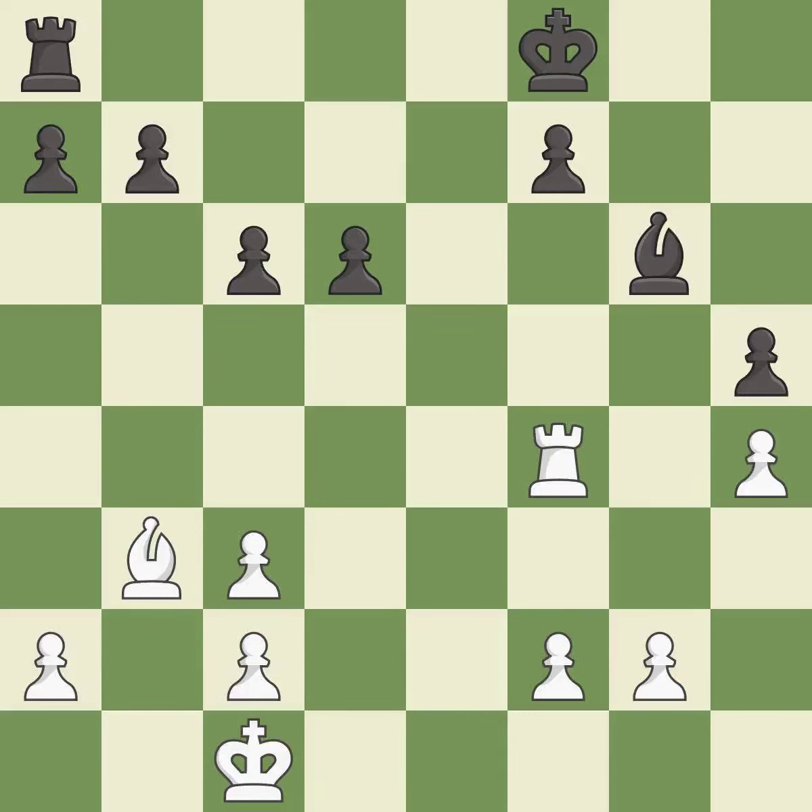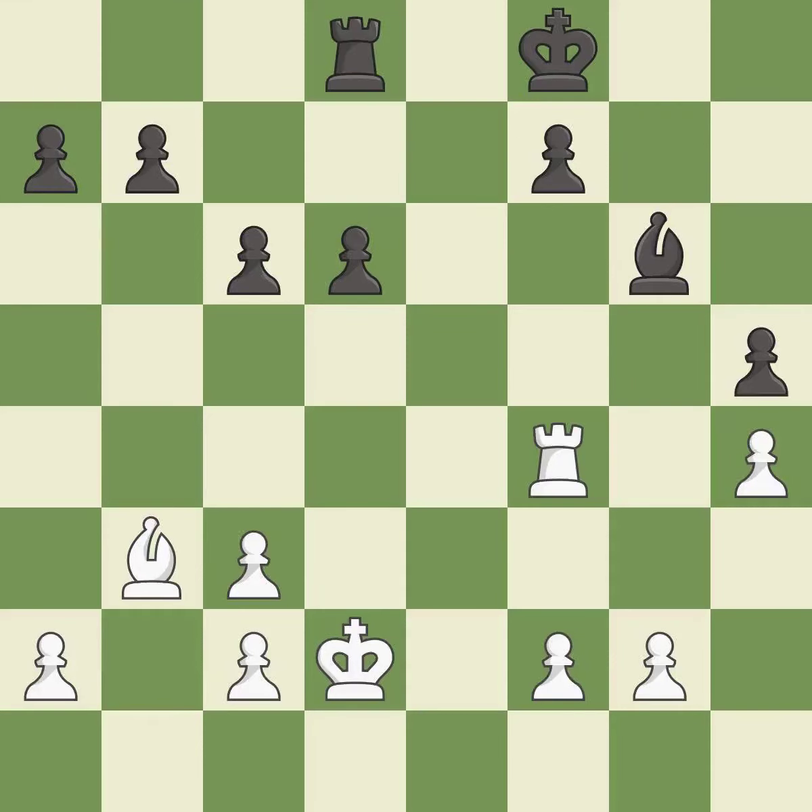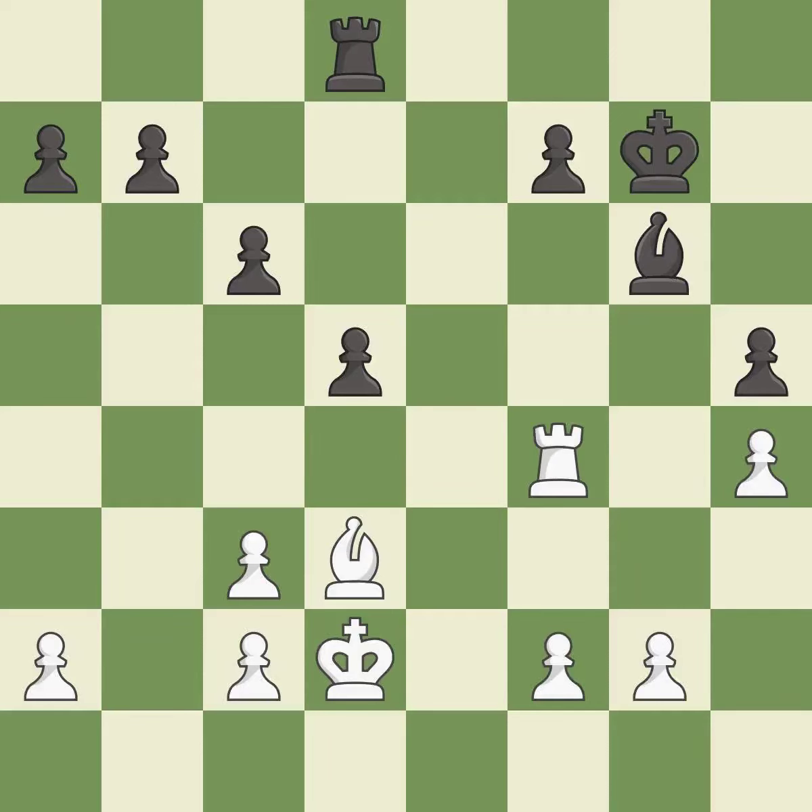The recommended move here is best. An active king is critical in the endgame and getting it off of the back rank is the first step. This activates a rook by developing it off of its starting square. This moves the bishop to a better location, allowing it to control more squares — excellent. The opposing bishop is kicked by a pawn and must now move or be captured. This offers to exchange pieces of equal value. This frees a pawn to adequately defend another piece — excellent.